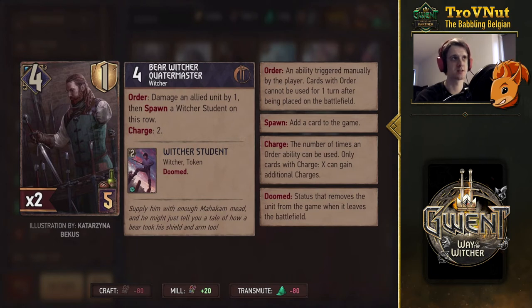Next up we have the Bear Witcher Quartermaster — I think there's a misspelling there — but he has an Order ability, which is peculiar for Skellige. With his Order ability he damages an allied unit by 1; if that hits armor you don't waste any points, and then you spawn a Witcher Student on this row. He can do this twice, and since there aren't really any charge-replenishing cards in Skellige it's a bit weird. There's no passive ability that gives you extra charges, so I don't think this is a good addition because you can't use it more than just those two times and there's no way to recharge those charges.